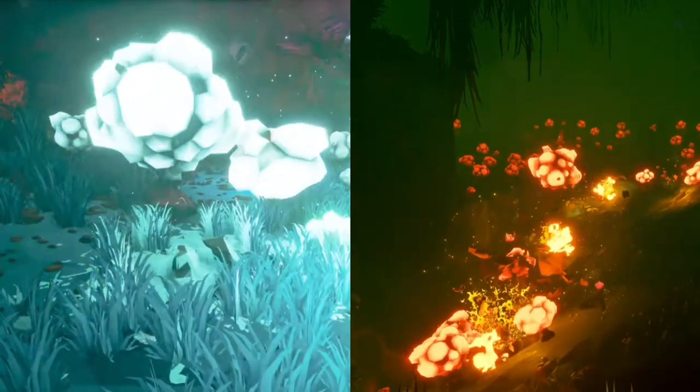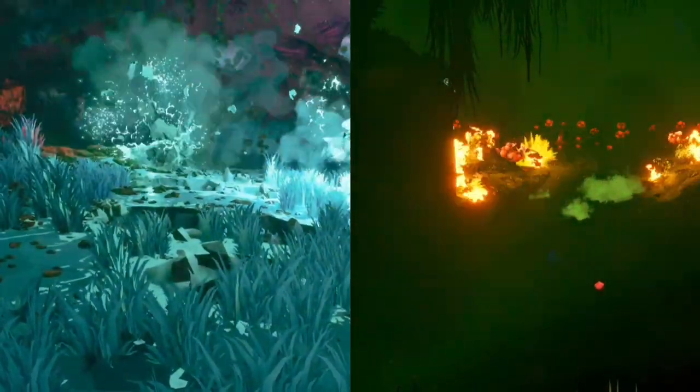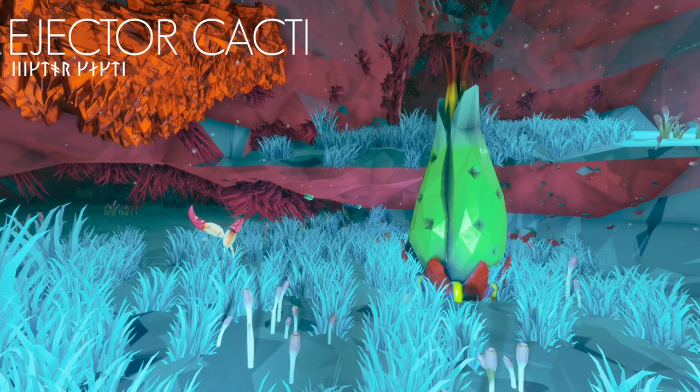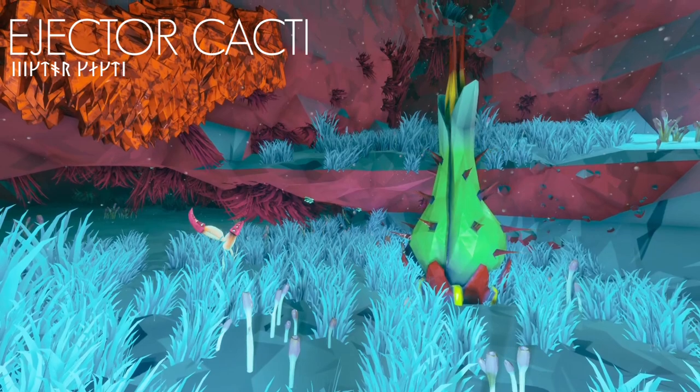The Dense Biozone's exploding plants are a vibrant blue, a contrast to the deep red of the fungus bog variety. Ejector Cacti, however, are unique to the Dense Biozone, and can be quite helpful for any dwarves caught facing a swarm.